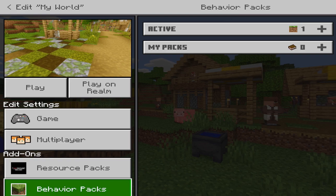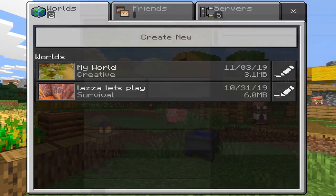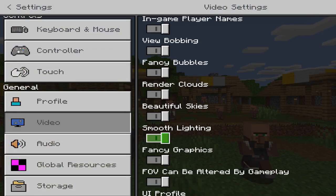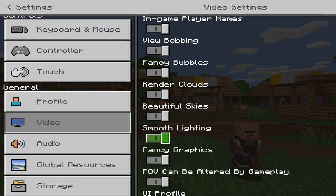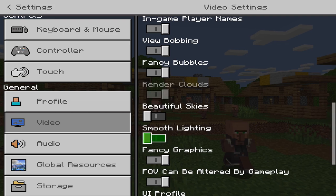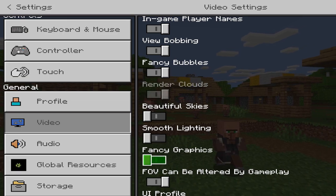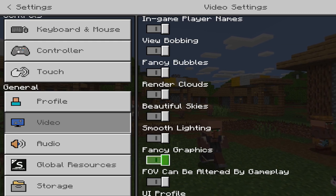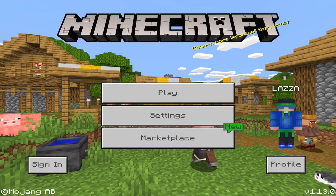If that does not work, another trick you can try is to go into Settings, then Video Settings. Try changing settings there — turn off Beautiful Sky, Smooth Lighting, and Fancy Graphics, and see if the game loads in. Just play around with those buttons and hopefully that fixes it.